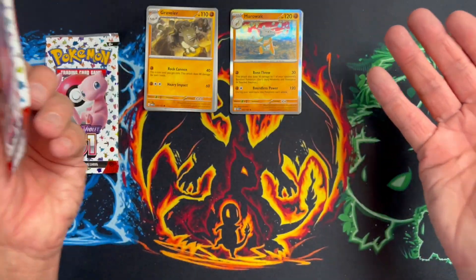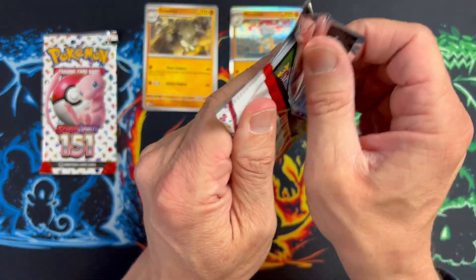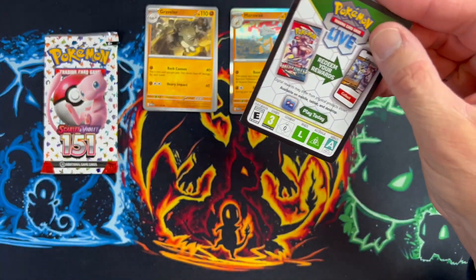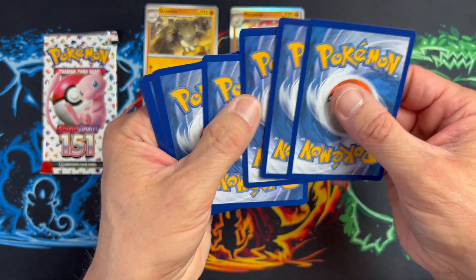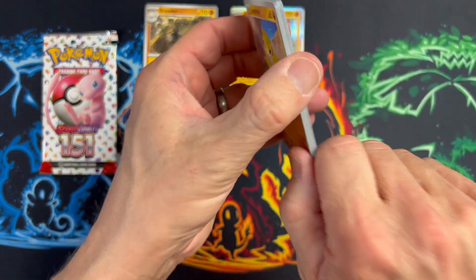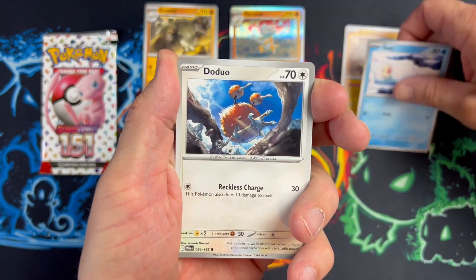Seeing as I do have the Wartortle, it would be really nice to get the Squirtle and the Blastoise - I've actually got all three but I'll take anything that's in there. As I said in one of my previous videos, there's a full art - a couple of full arts there, Erica's Invitation I think it is. Oh no, it's not, it's something else. I'm getting very distracted, I've had a busy day today and I'm a little bit off kilter.